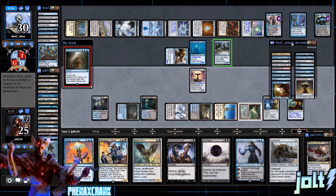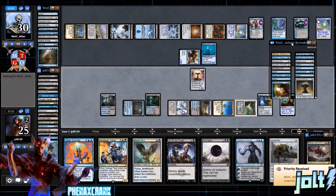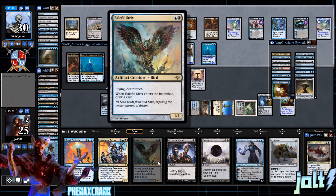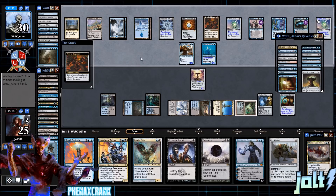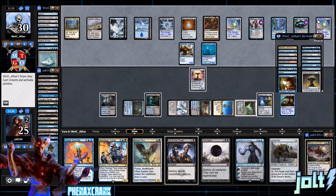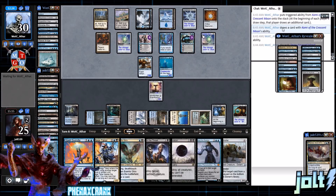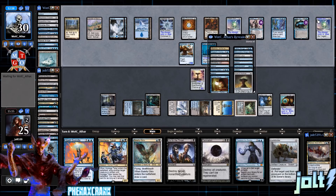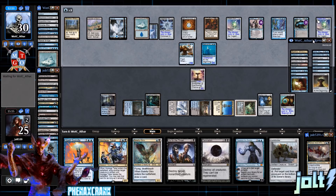Phyrexian Metamorph, okay — they go for double Cage Sun. All right, let's get going. If they swing with Gearhulk we'll slam that Baleful Strix. Our opponent could have also gone for Sorcerer's Spyglass on Phyrexian Metamorph to get information on our hand, but instead they discarded a Snow-Covered Island. We'll see if they make a land drop. Get some cards crossed off and we'll go from there.